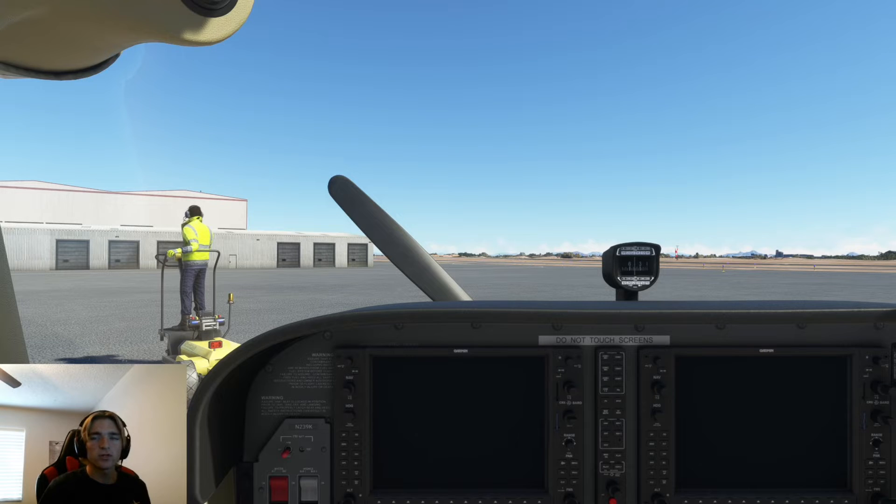I have us loaded up cold and dark on the ground at Glendale Municipal Airport in the Phoenix area. We are in the 172 G1000, the default one for Microsoft Flight Simulator — this is the plane I fly in the real world and it's the one I'm going to conduct this tutorial in. It's important to note that most of the procedures you see me do will also be transferable to any other light single-engine plane that you want to fly in flight sim.